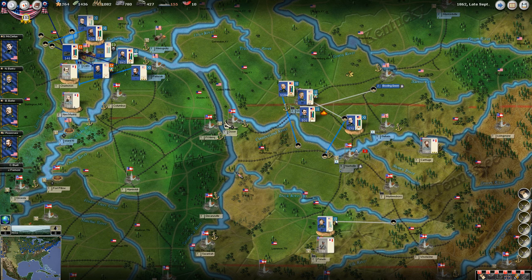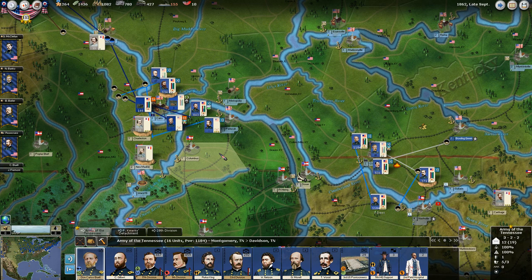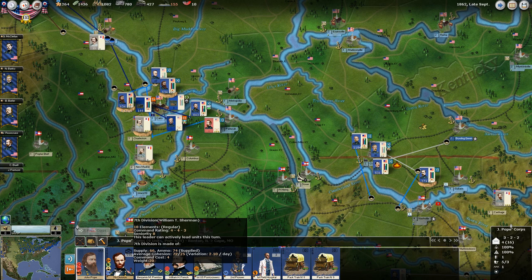I wanted to have 6 divisions in each of these armies. There's 1, 2, 3, 4 divisions, so I want to build 2 more divisions here. And we have 2 under Grant and 1 under Pope, so I want another 3 divisions over there.